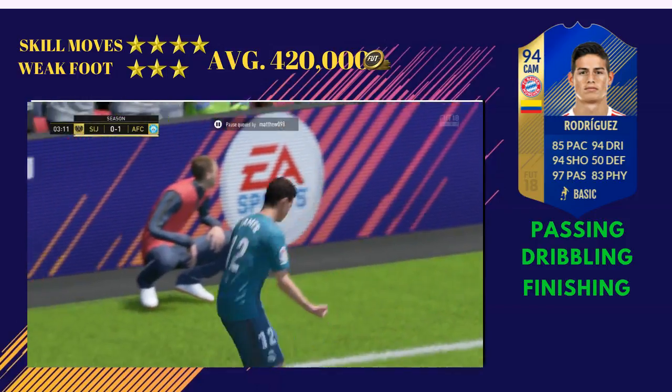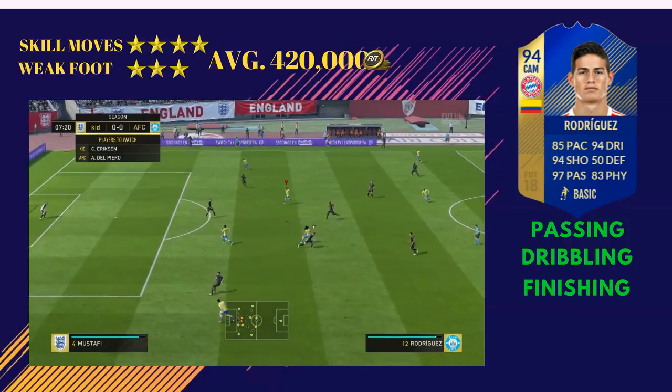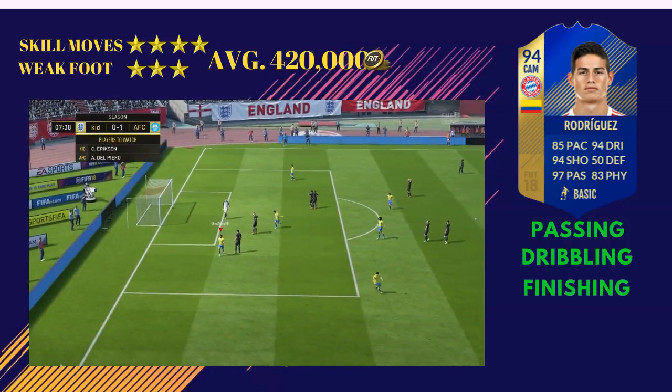Moving on to his in-game stats, his main stats are his 98 vision, 99 volleys, 99 curve, and 95 short passing. It felt like a perfect card in-game and his stats show it as well — fantastic.